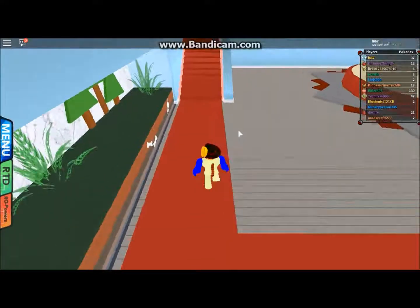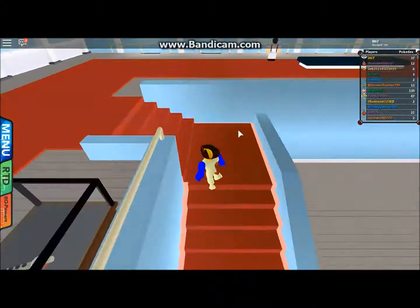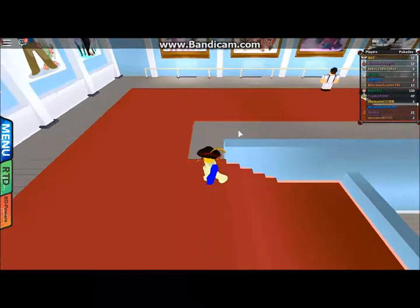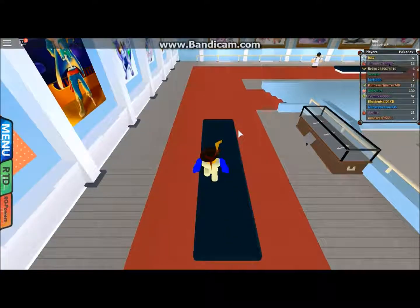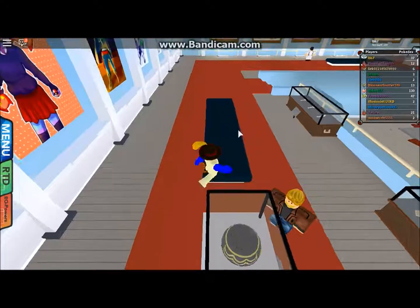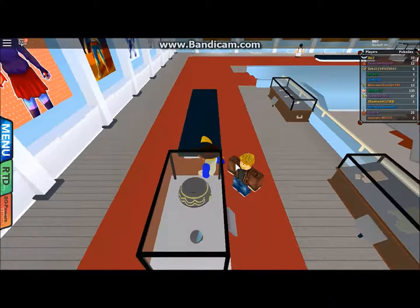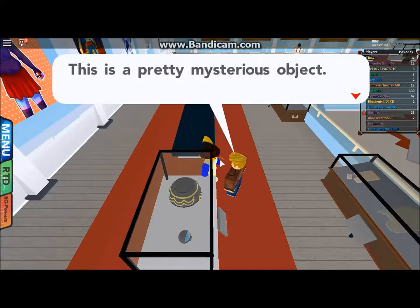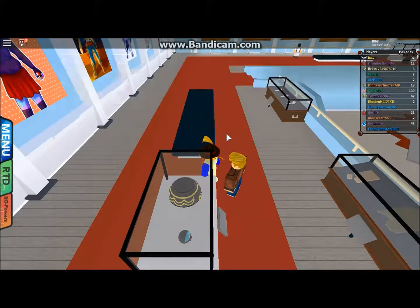Let's go on to the first floor, which is the upper floor. There are just paintings basically - those paintings aren't that good to be honest. Those are chairs - I thought they were something else. This is a pretty mysterious object. The sign says that it's an ancient mechanism of unknown functionality.